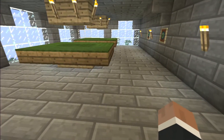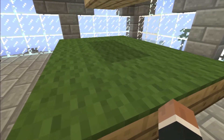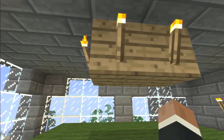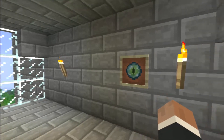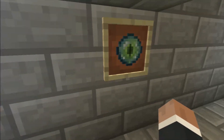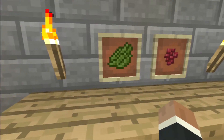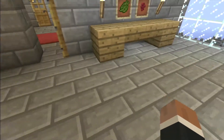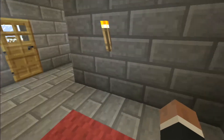This is the billiard room right here. A couple of pool tables — billiard tables. These are dart boards, my interpretation of a dart board. I used the eye of ender. Some decorations — that's actually the dye I used for the pool table. I tried to make the decorations have something to do with the room itself.